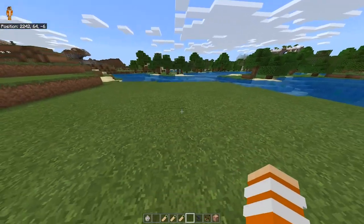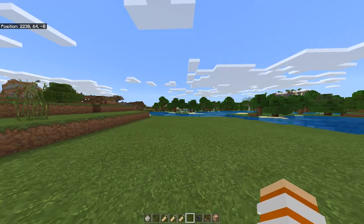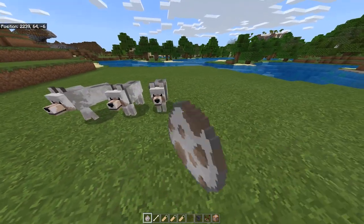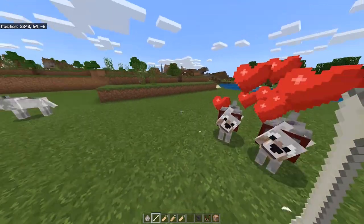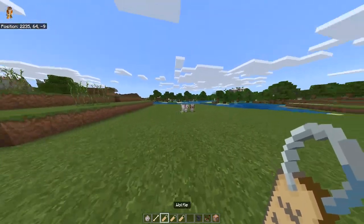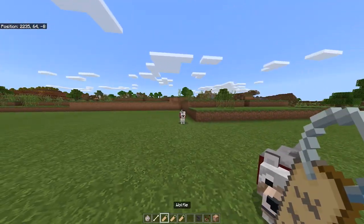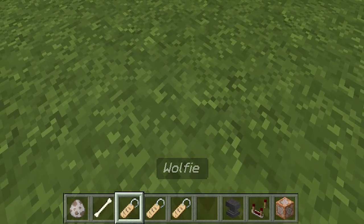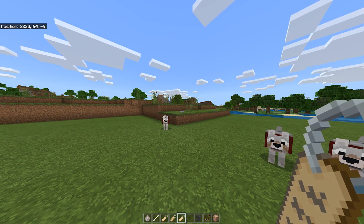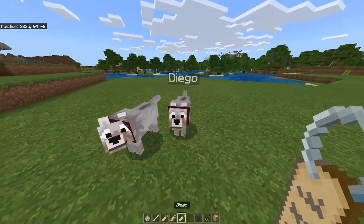So if you guys have all of those materials, what you guys want to do is tame the wolf. You have to place three wolves, then tame all of them. When you've tamed all of the wolves, you want to name them using name tags. For example, I named mine Wolfie, Coco, and Diego — but this can be random for you guys. You can name them anything you want.